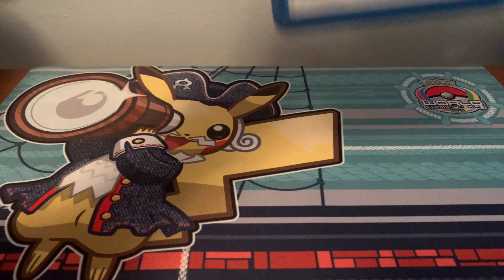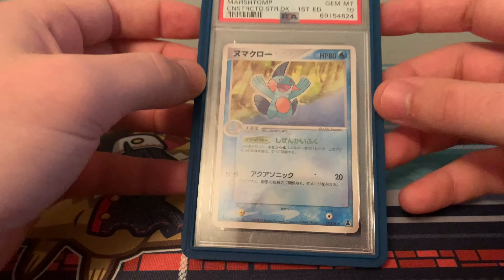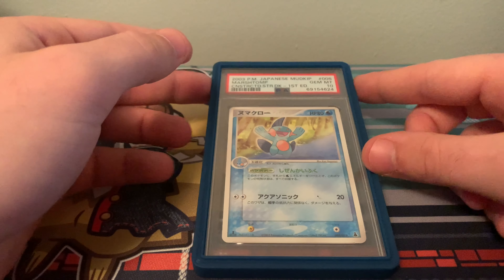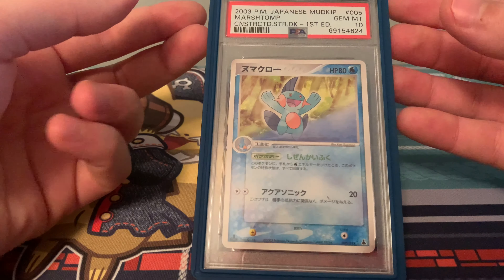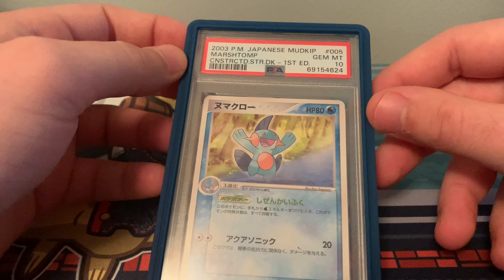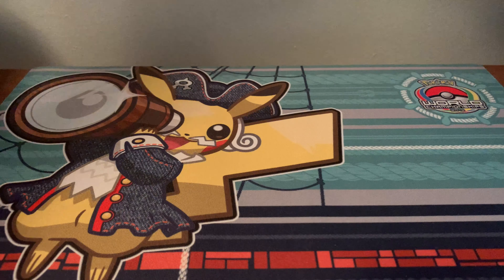Next up from that same deck is the 005 Marshtomp, also first edition. This is by Ken Sugimori. It's a pretty iconic Marshtomp art, especially the outline — it's been used in a lot of promotional material. It came in the exact same set as the previous one, but this was considered the second Marshtomp just because of the numbering: this one being 005 while the first was 004. I graded that one myself as well.